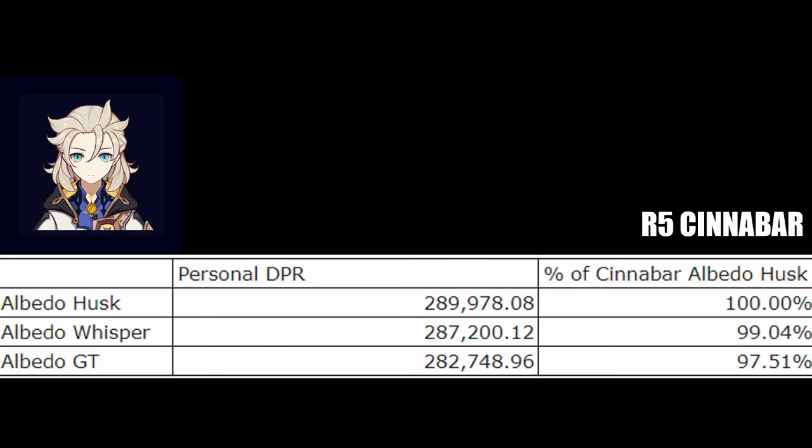The only reason Golden Troop is behind is because it doesn't buff his burst at all. So in a team such as this where Albedo's burst is actually used, the new Whisper set should be Albedo's second best set, making for a very nice sidegrade to Husk, which you might pick up anyway while farming the new domain for Navia. Also, something nice with this set is that Albedo snapshots, so even if you lose Crystallize, he's going to maintain the 50% Geo Damage bonus.